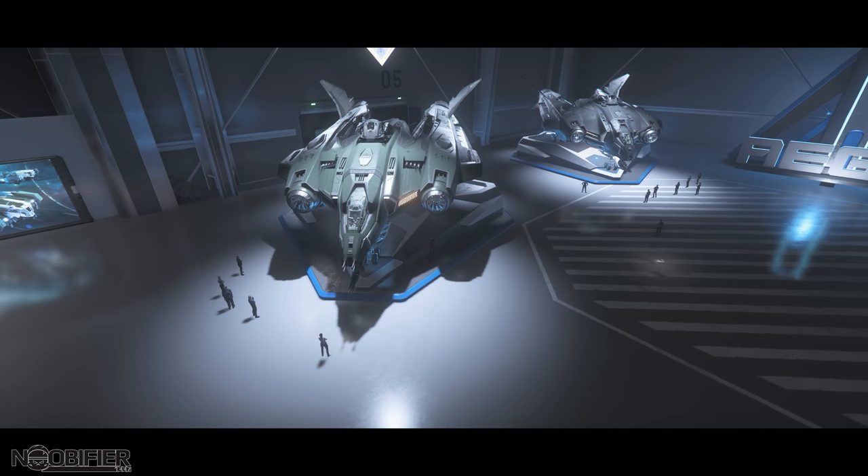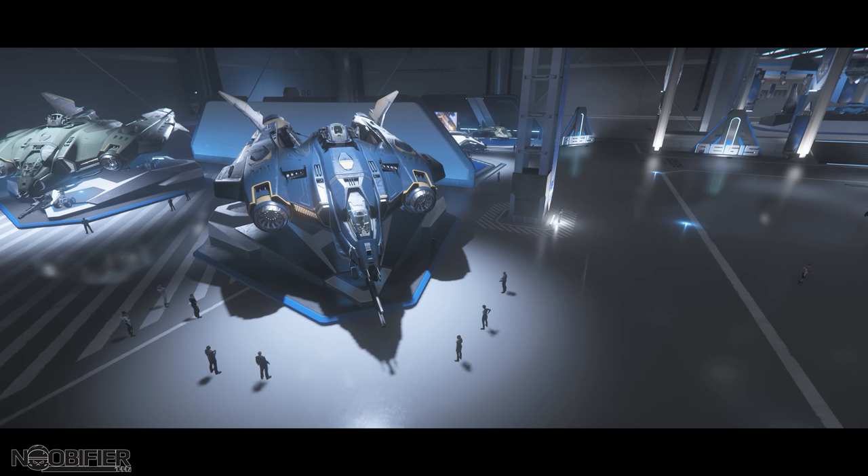The Aegis Vanguard Warden — a long-range heavy fighter with a manned turret. A large single middle-mounted hardpoint and four size 2. A bit slow against quick fighters, but able to take on much larger ships and still a real threat when used properly. You have the Harbinger, a powerful bomber version of the Warden, and the Hoplite, a long-range dropship based on the Warden. Finally, the Vanguard Sentinel has specialised EW gear that will eventually have a game loop. Use the Warden for now — it's good.